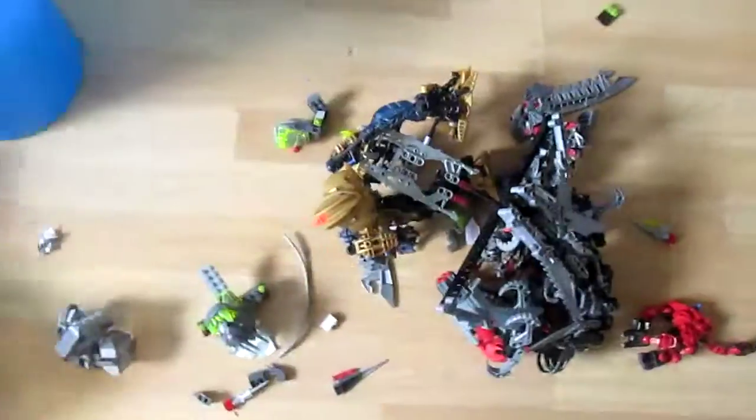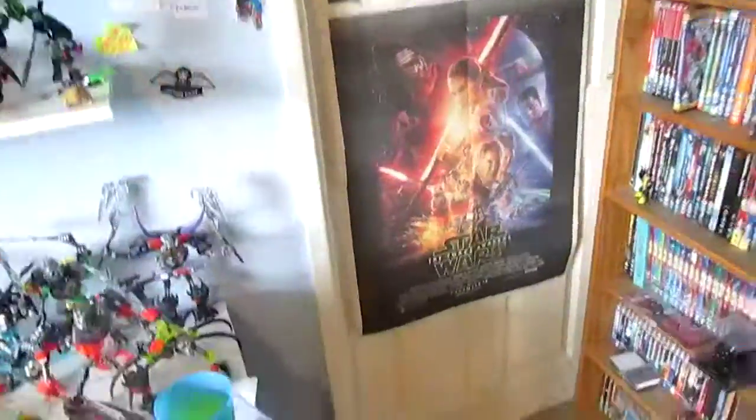My mum was at a fair earlier and someone gave her these extra Bionicle parts in a bag. Well, not all Bionicle — you can see some of it. There's Turaga Dume's head there, and this is Nivawk. Awkward, because I've just rebuilt him. The wings are just not correctly built here — whoever had this must have been some kind of chimp, honestly.